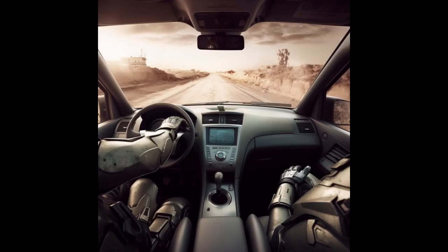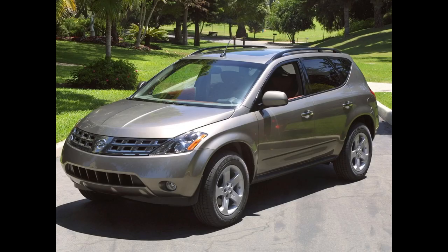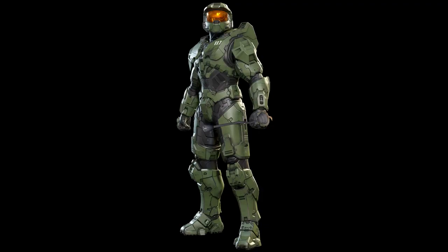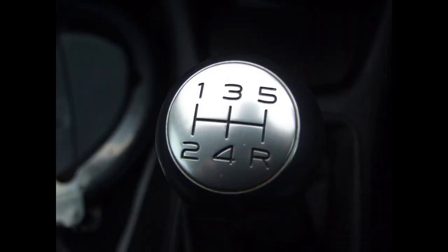First, let's get familiar with the battlefield. Unlike this automatic Nissan Murano, a manual transmission vehicle has three pedals: the clutch, the brake, and the accelerator, from left to right. The gear stick is your new weapon in this war, with positions for gears 1 through 5 or 6, as well as neutral and reverse.